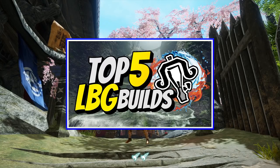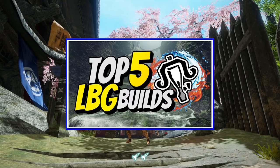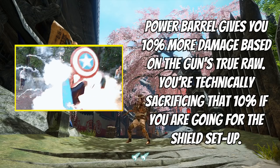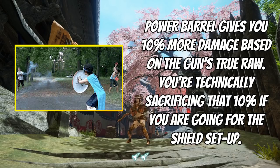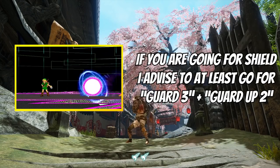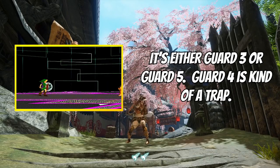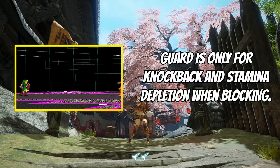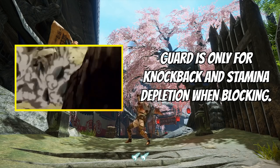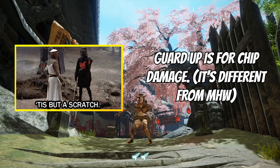If you haven't seen it yet, I did say in the top 5 LBG video what I think about the Volstrax armor and why it's not really much of a game changer. But I'll include a separate skill hierarchy for it for each build. For shield HBG aficionados, if you switch from power barrel to shield, you're trading 10% more damage for a shield. I suggest going for at least Guard 3 and Guard Up 2. Either go for Guard 5 or stay at Guard 3 — Guard affects knockback, not chip damage. Guard Up is solely for the chip damage you receive.